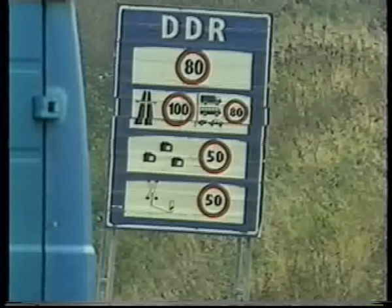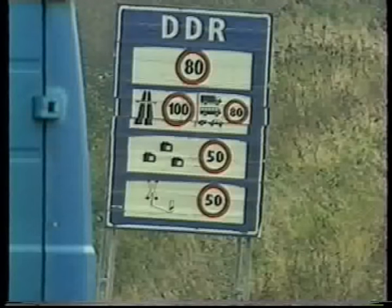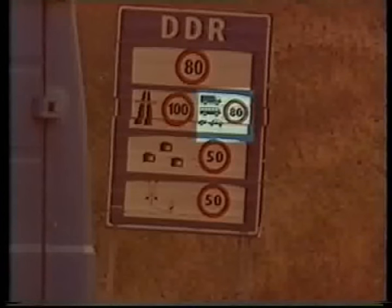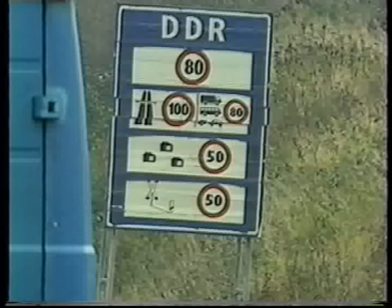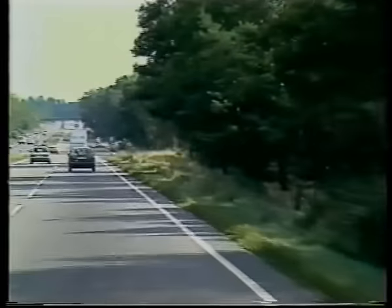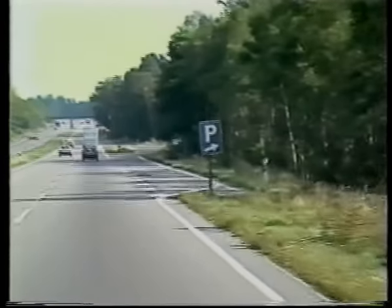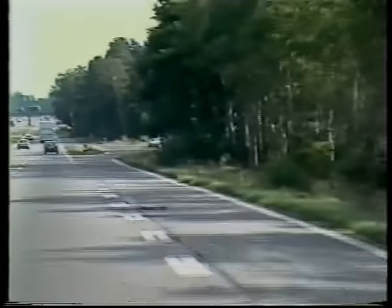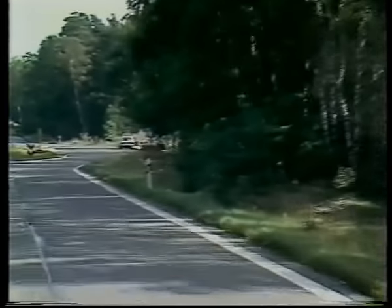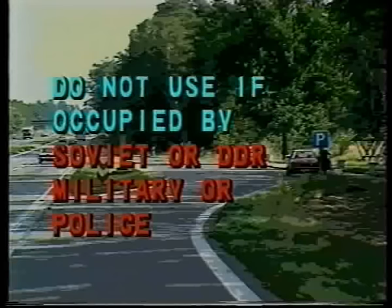You are now on the open autobahn. The maximum permissible speed for a car on the East German autobahn is 100 km per hour, and for heavy goods vehicles or cars with caravan or trailer it is 80 km per hour. Do not exceed the speed limits or any other lower speed limit you encounter. Obey all road signs. We acknowledge East German traffic regulations although only accept Soviet authority. On route you will pass numerous lay-bys. You may stop at any of these to stretch your legs or rest, but if there are any East German police or Soviet or East German soldiers in the lay-by, or any enter it whilst you're there, you must move out.